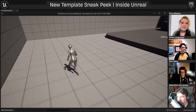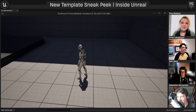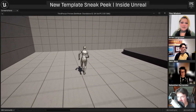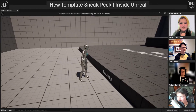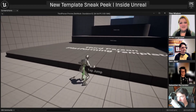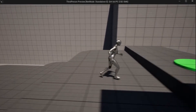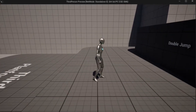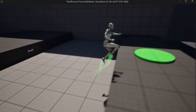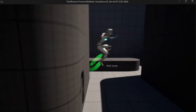The next template revealed is the new third-person platformer template — basically a console-style platformer game. It comes with completely overhauled controls for the third-person character to feel like an actual platformer, including camera lag and camera smoothing. The character also features variable jump height depending on how long you hold the jump button, double jump, and dashing — you can even double jump and dash at the same time. They also showcased wall jumping so you can scale back and forth up a wall.